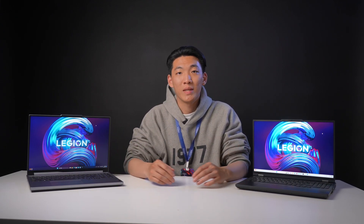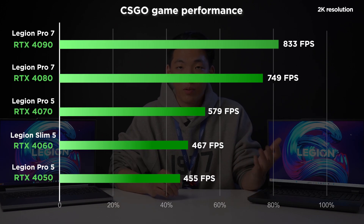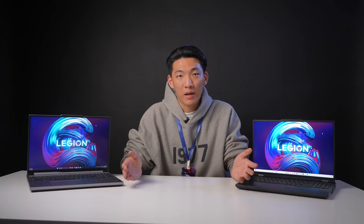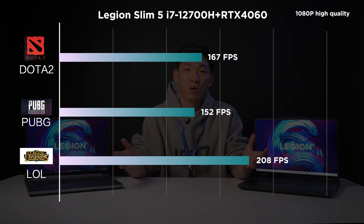Speaking of competitive games, we tested CSGO, which recently hit a new high in daily active users. As you can see from the test results, both Legion Pro 7 with 4090 and Pro 5 with 4050 easily run over 450 FPS at 2K resolution. Compared with mainstream 1080p or 960p in-game resolution, the actual FPS will be even higher. The Legion Pro 5 features 240Hz high refresh rate with 3ms response time. We also tested mainstream competitive online games — you can check out your favorite game score through the table.